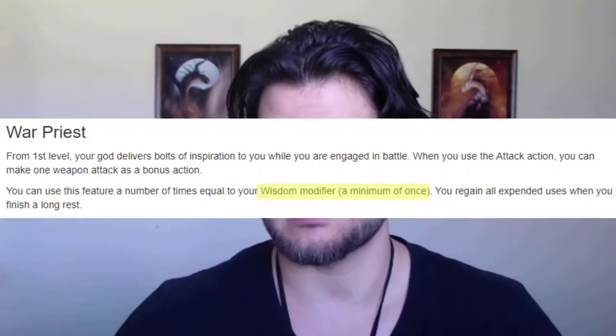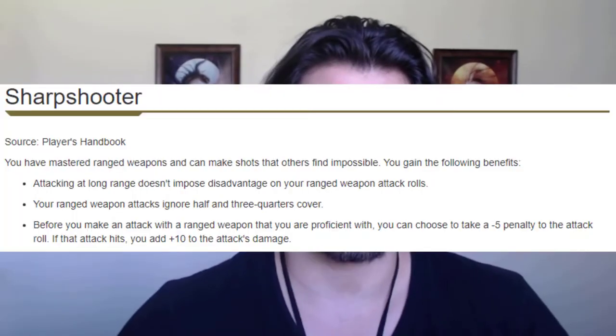At level one, our Wisdom modifier times a day — so three times a day — we're able to make an extra attack as a bonus action, which is actually pretty good at level one. Not only that, we're also picking up Sharpshooter really early so we can add that minus five, plus ten right off the gate. There's some nuance on when you should do this — once it gets past a certain AC it won't be efficient, and below that AC it will be. You kind of have to play with numbers or just go with your instinct.